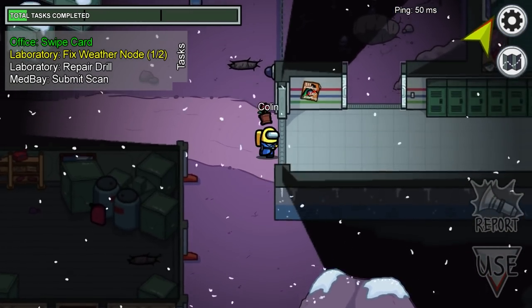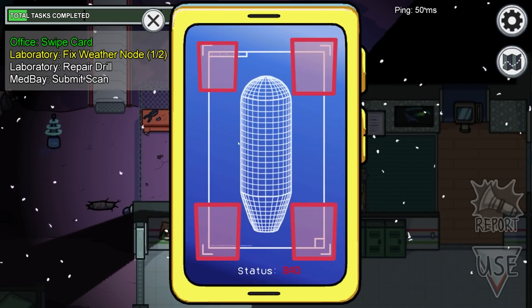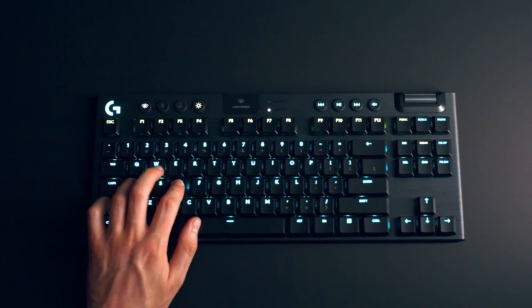It's important to note though that if you're playing with friends, you might want to jump into Discord instead of using chat, as not everyone is going to be as fast as you are on keyboard. We can't all have a G915 TKL, you know.